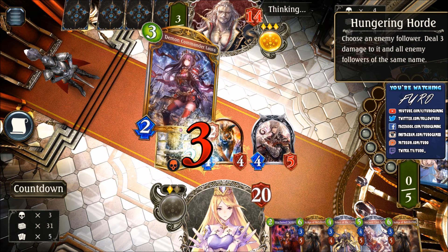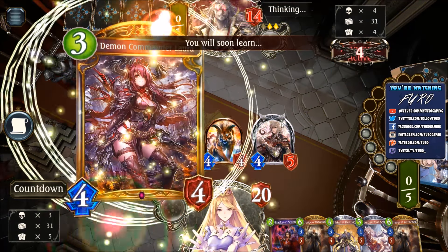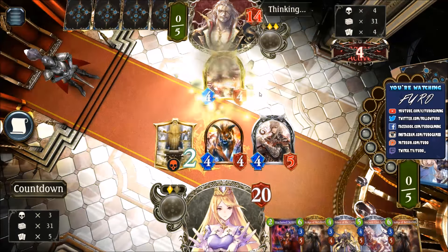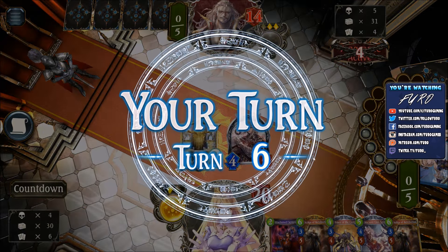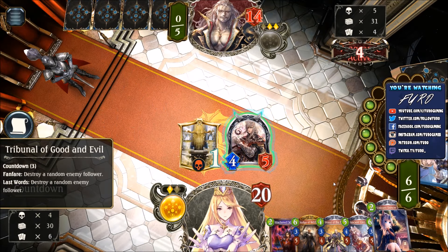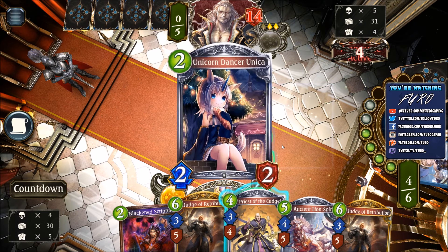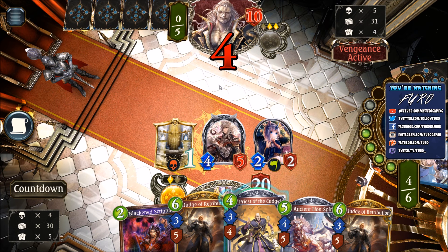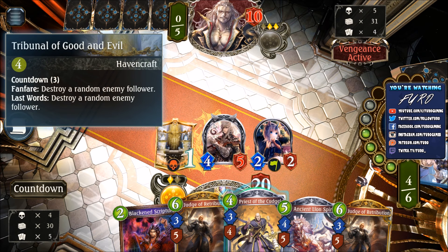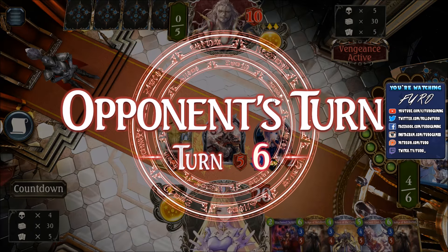Hungry Horde dealing 3, and Demon Commander Laura, which is getting evolved to a 4-4, taking care of the Tiger. We'll have a 4-5 here. Getting Unicorn Dancer, so we will just drop the Dancer. If he's dropping another unit, this one is just going down to the Tribunal of Good and Evil if the unit is surviving. So it doesn't matter.